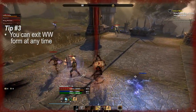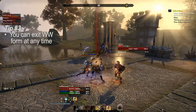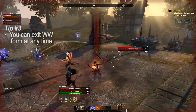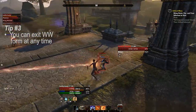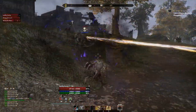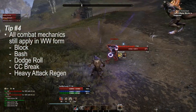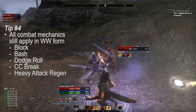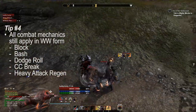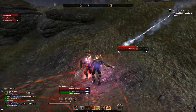You're also able to drop out of Werewolf form at any time just by pressing the ultimate button again. This is useful because sometimes you'll find yourself in situations where Werewolf simply isn't working and you need to get back into human form. Also keep in mind, you're still able to block, dodge roll, bash, and CC break within Werewolf. These are the things I see most Werewolves not doing, and that ends up in them not surviving as much as they could.